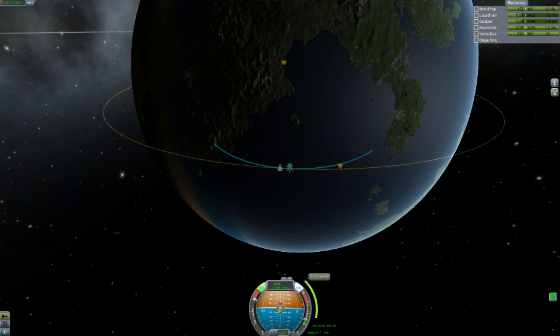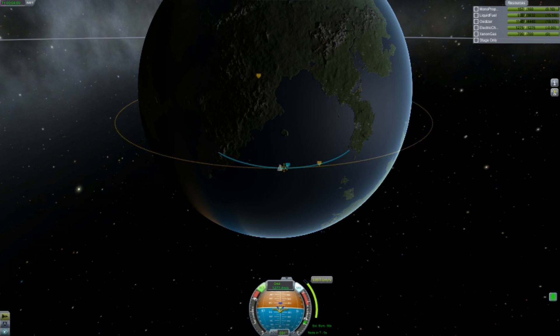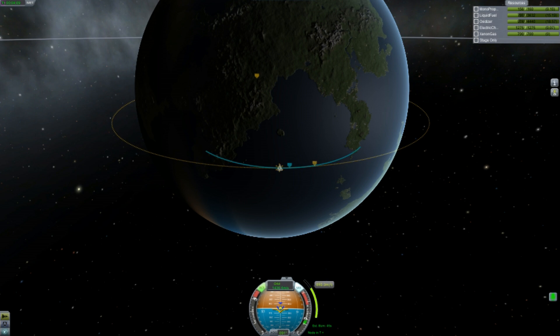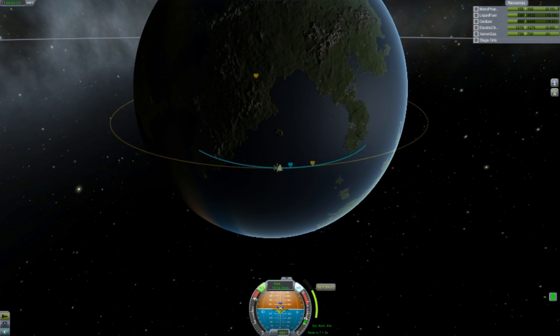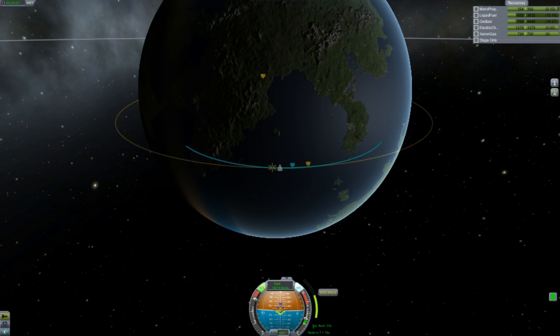I turn on RCS just to keep me stable during this burn, and then I'm monitoring both my circularization path and the liquid fuel. You can continue to burn into circularization with the tank, but you're just pushing all that weight — it's not so efficient.